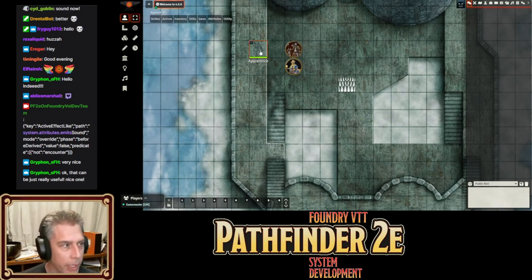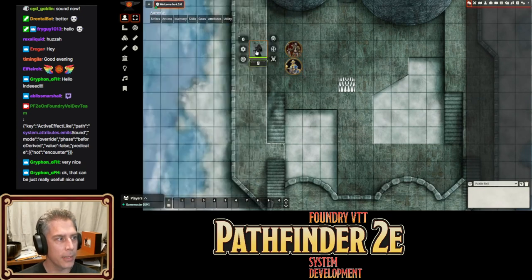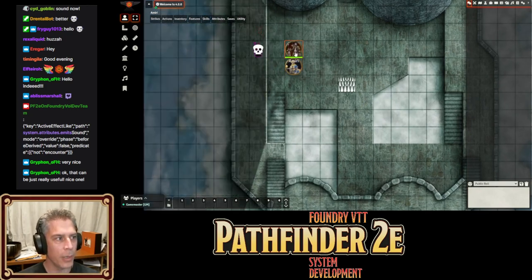Lots of things you can muck around with. Kyra can hear it, but let's say the creature goes and dies — it's at zero hit points. In that case, mark it as dead, and it can no longer be heard.